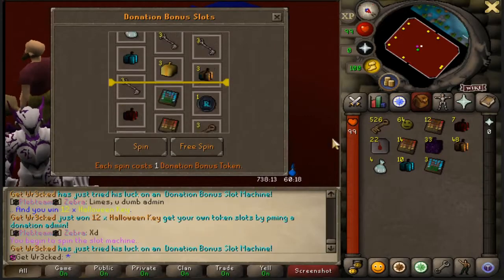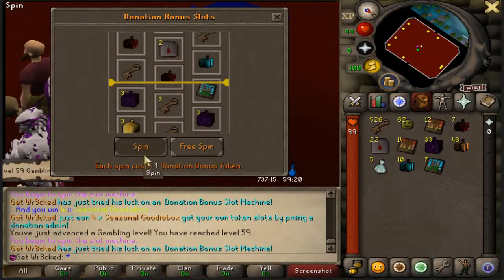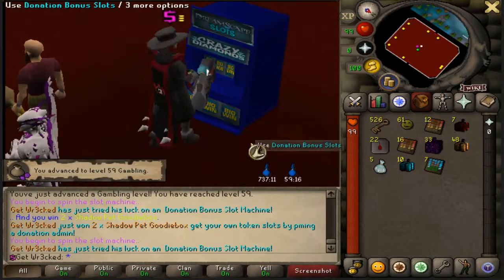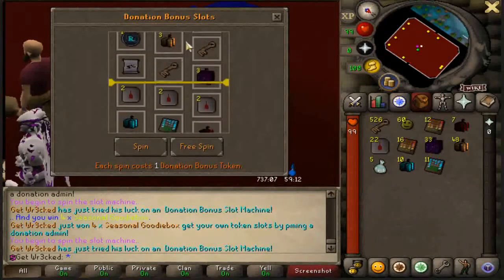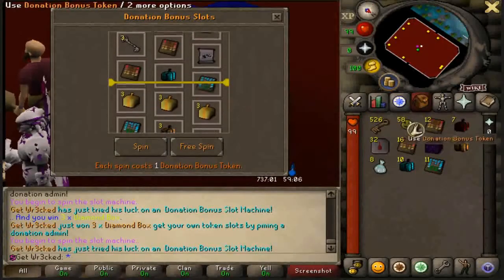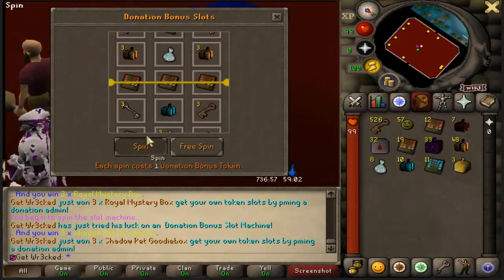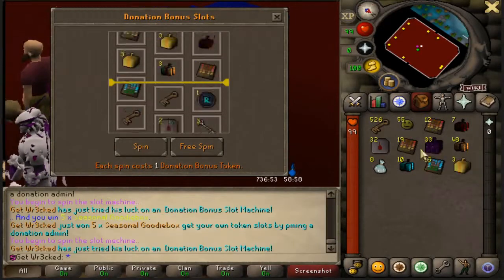We've gotten 26 Halloween keys so far, and I did have 500 to start. More Seasonal Goodie Boxes, more Shadow Pet Goodie Boxes. We also just upgraded a skill — 59 gambling. We got a gambling skill going up in the meantime, I'll take it. More Diamond Bags as well coming up on our first 50 spins. We just got three Royal Mystery Boxes — literally getting so many goodie boxes.